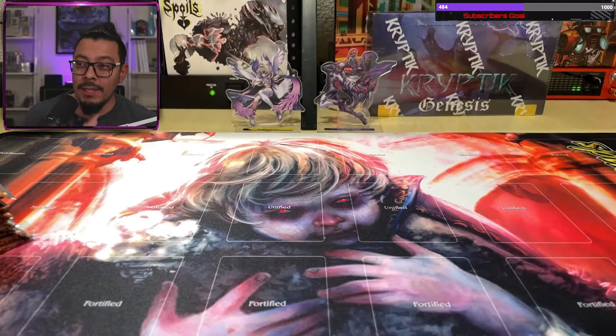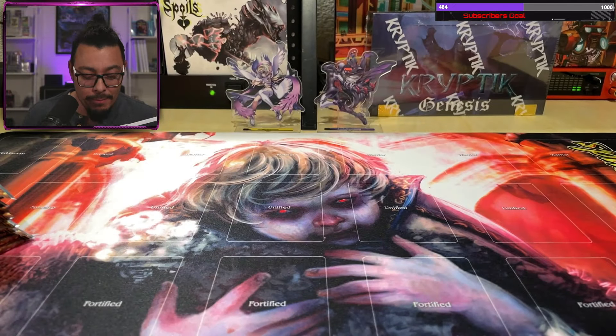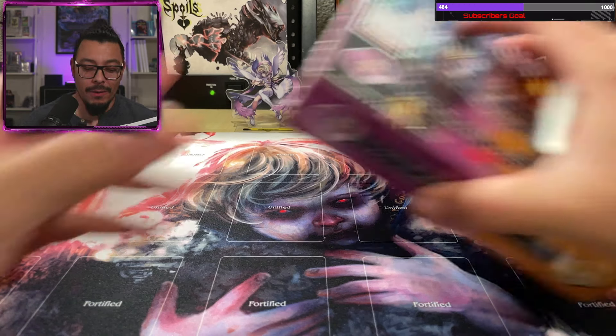I'm really looking forward to opening the starters, the packs, and everything, and getting some games in through webcam because I'm in Vegas and nobody's heard about this game down here, at least at the LGSs. This is the playmat I got — I guess he's a baby vampire. I don't know too much. I just know there's eight different legions and he's probably part of the Undead. I think it's really cool art.